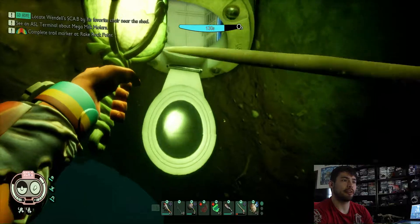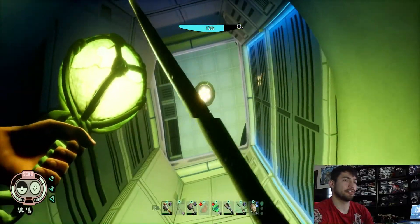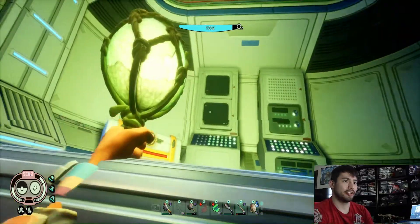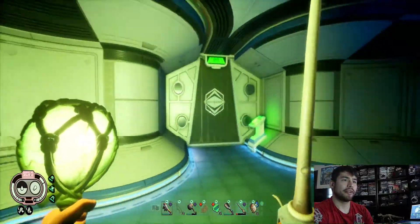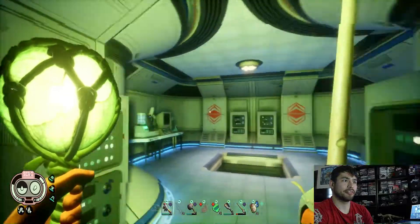So here's the entrance to that part. I already looted it, so that's why it's open. Just follow it up and you'll eventually unlock that door. Press the switch and it'll open.